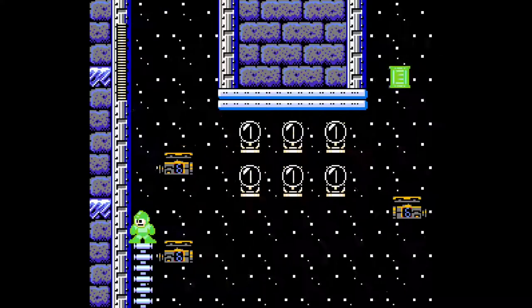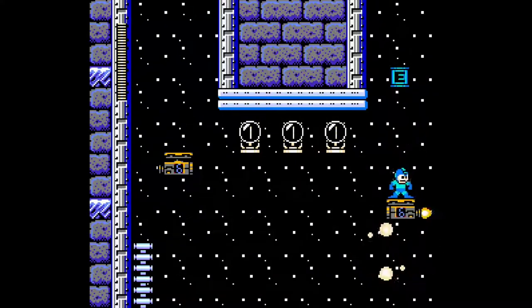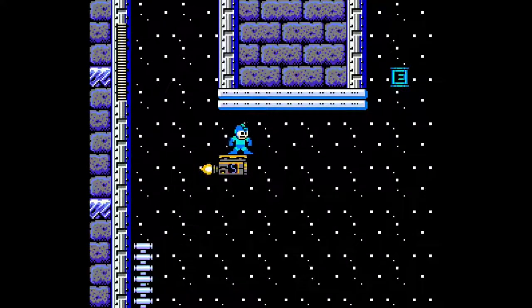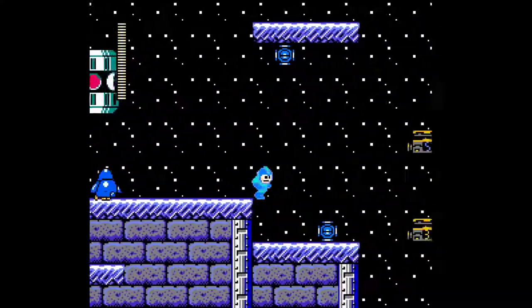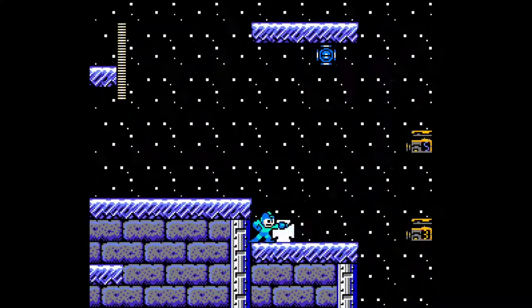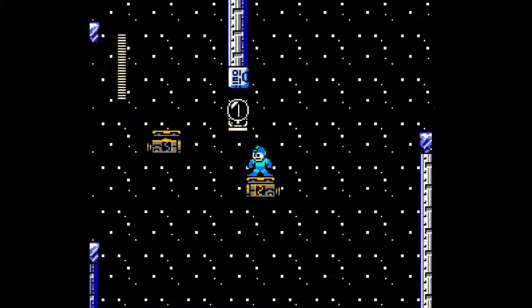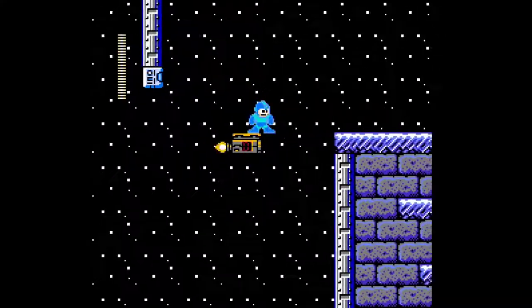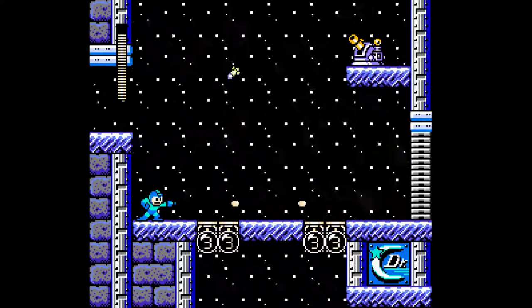Now I don't know where I want to go here. Oh, okay — so this here's an E-tank room, nothing too hard here I don't think. Just gotta be careful here, I suppose. Very easy, in fact — I think we can just fall here. There should not be any pits, not that I could see. Oh my god — I was about to say, will I even make this? Wow, that was on the dot.